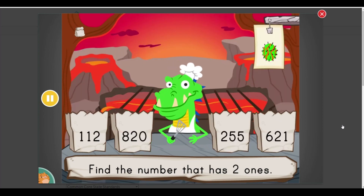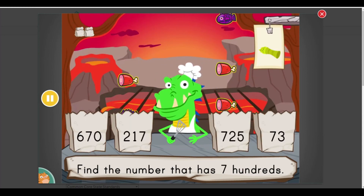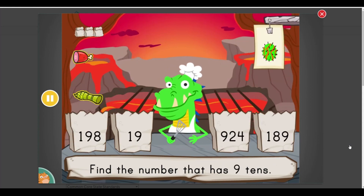Find a number that has... two ones. Find a number that has... seven hundreds. Find a number that has... nine tens.